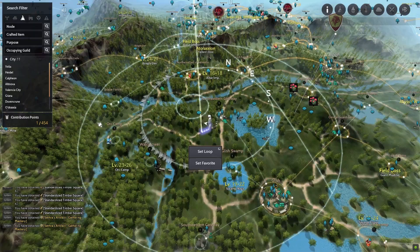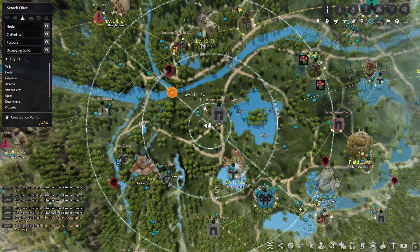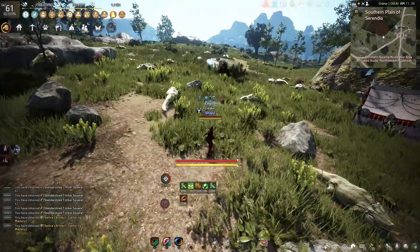number two is Golvan Glowing Support Scroll, which increases 100 mastery each per scroll. And also don't forget about the Stella Stone, which also increases 100 mastery — that is an item event.